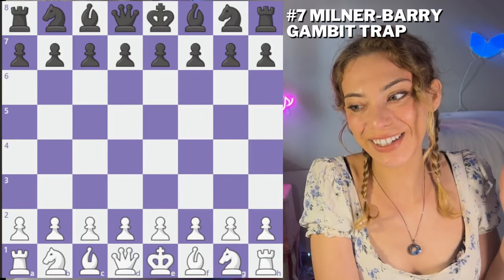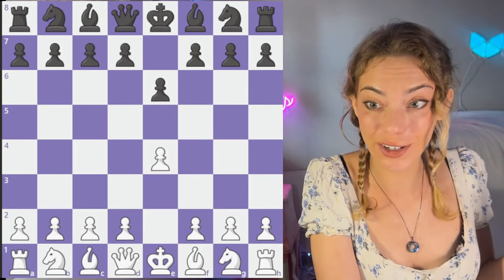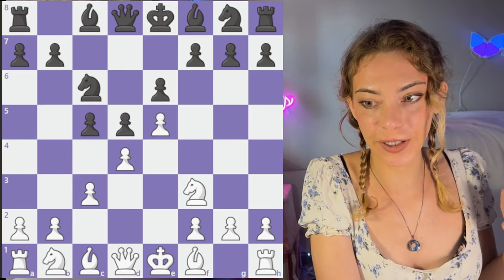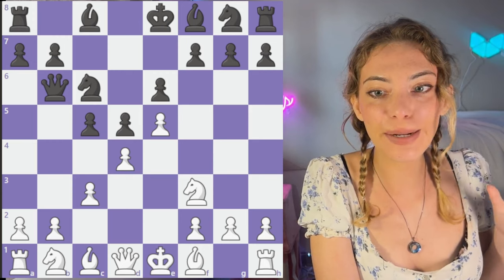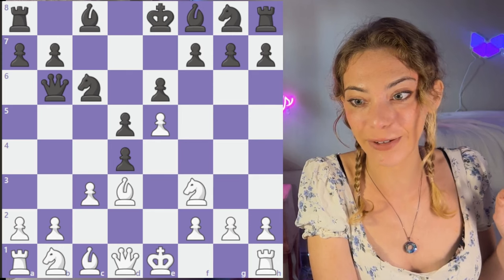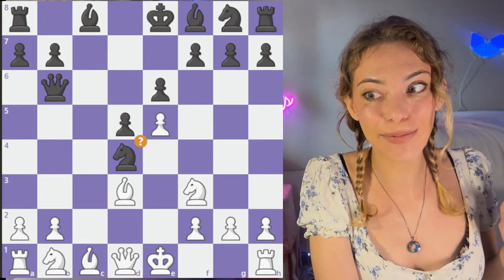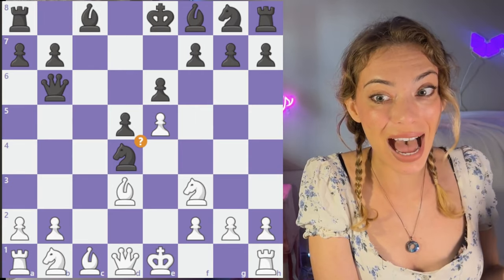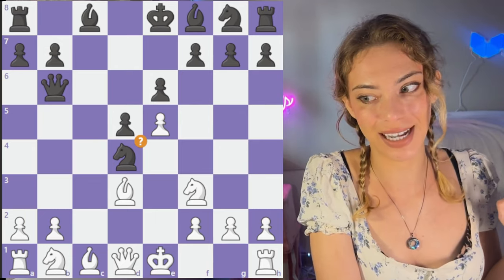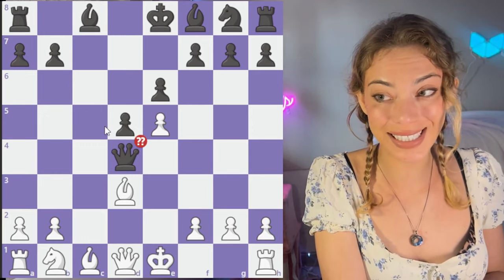As much as I dislike the French, I want you all to succeed, so I'm going to teach you this trap. It's important to know if you are deciding to play the French. We have a very typical French structure — Nf3, Qb6 here to add more pressure. Now we have Bd3. After takes, c-takes. Now if knight takes, this can be really, really bad for black. If you want to play against the French, I recommend this line. If knight takes, the queen cannot take because now we have Bb5 and you're about to lose a queen.